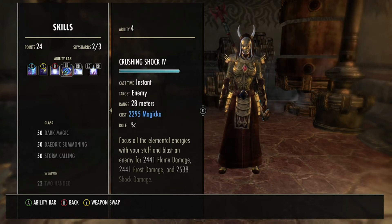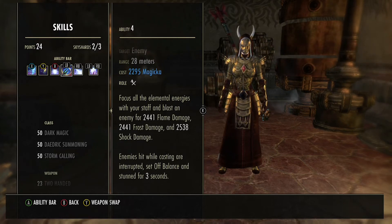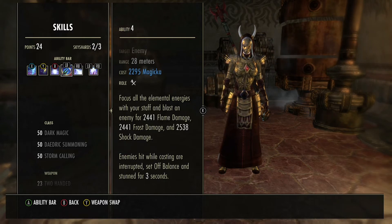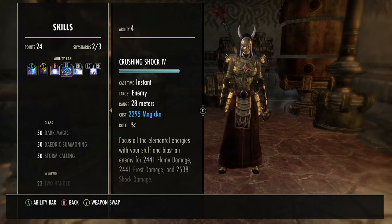Crushing Shock — you can run the other morph which does a bit more damage, and I would recommend it if you fancy playing with that. I prefer Crushing Shock because it interrupts. Especially in VMA there are a few monsters and bosses you need to interrupt, and sometimes you won't be close enough, or you'll be rooted, and you won't be able to get to them. This build is not going to make you break any DPS records or time records — this is just to get VMA done easily, without stress. So Crushing Shock is my favorite here.